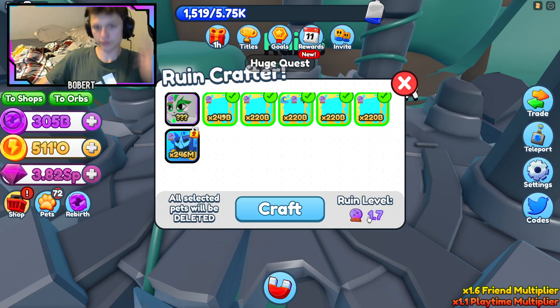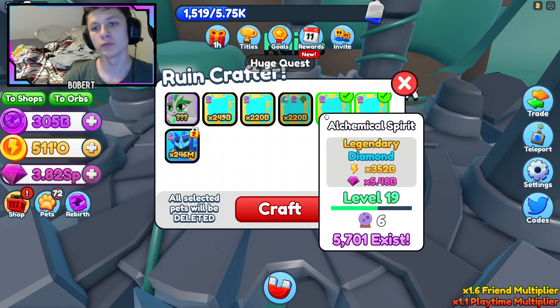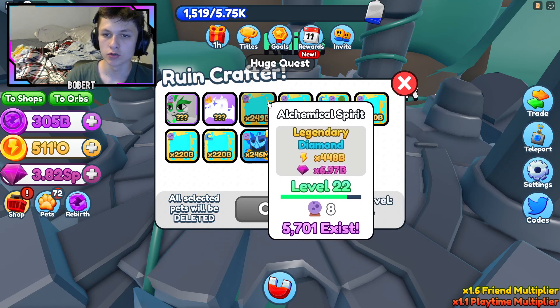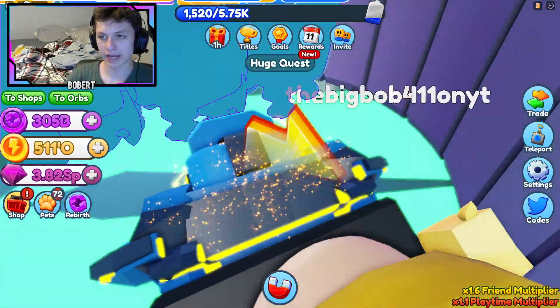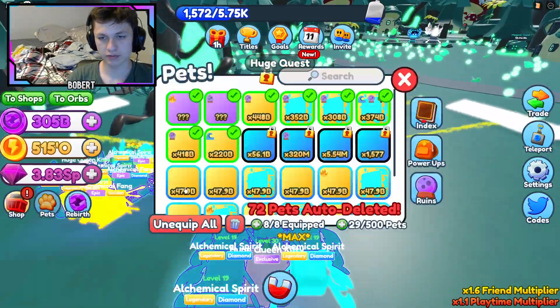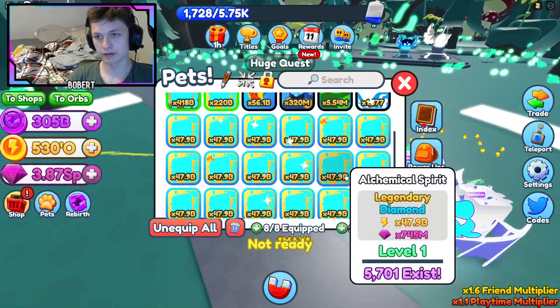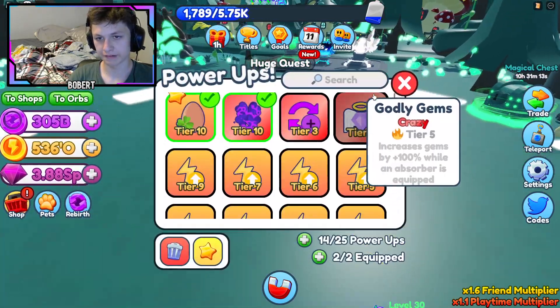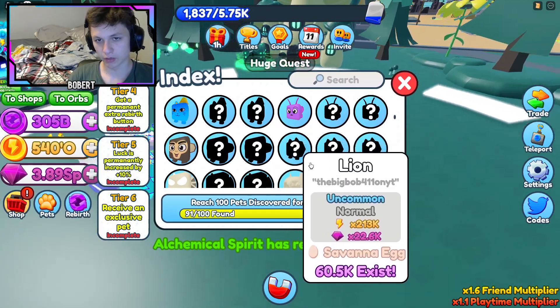For instance, 1.7 rune level — let's say I got all of these, that's 2.1 rune level. All of these combine and you can permanently put it on a pet, giving it that rune level boost. So say it was plus 10 rune level, you'd get that much permanently. I feel like there'll be a method to farm this efficiently — I'm going to figure it out and make a video on it immediately.